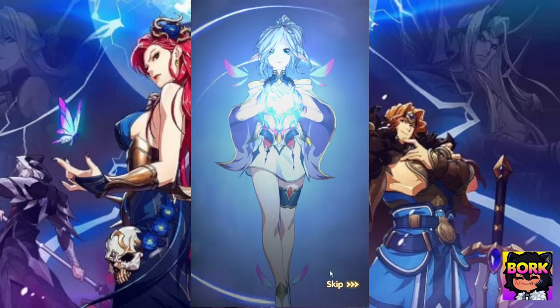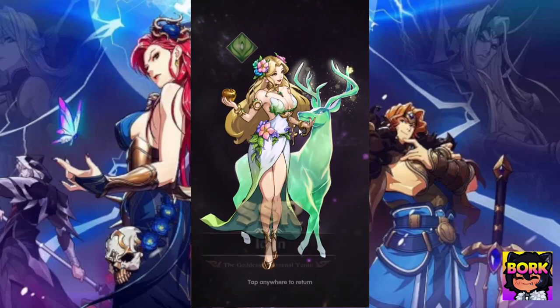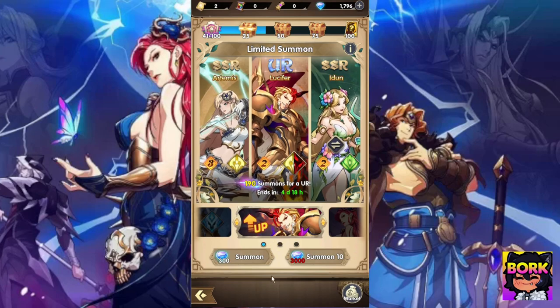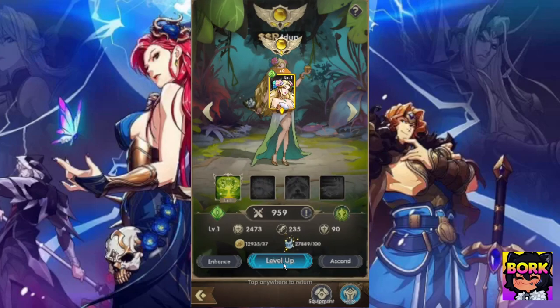Let's see what we can summon right here. Please turn red — I don't even know what the animation is for UR, I've never gotten it. Is this Eden? Yo, super dope right here — that is exactly what we needed. So that is amazing. I want to get to stage 2-1 just so you guys can see it. We'll blitz through the game a little bit and then go ahead and ascend her.